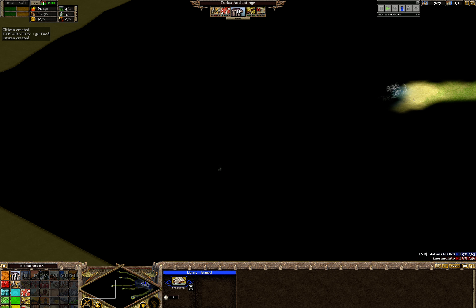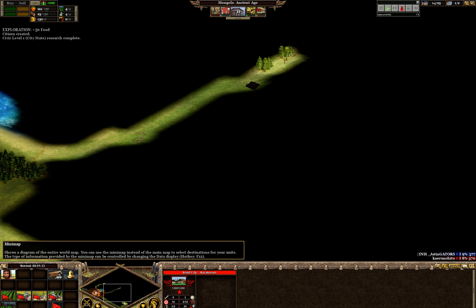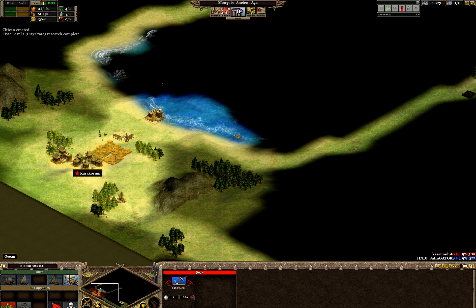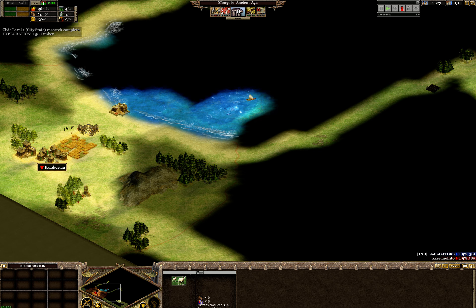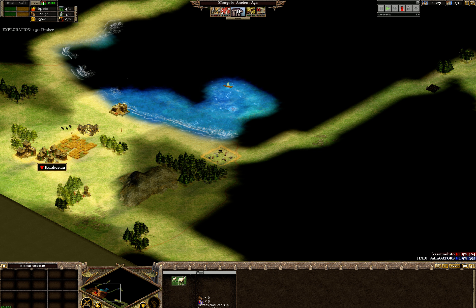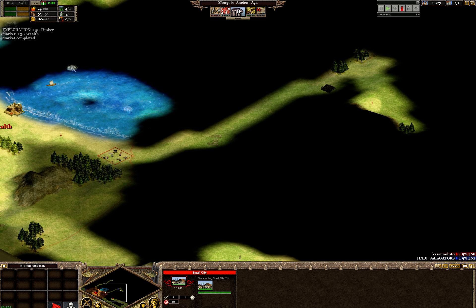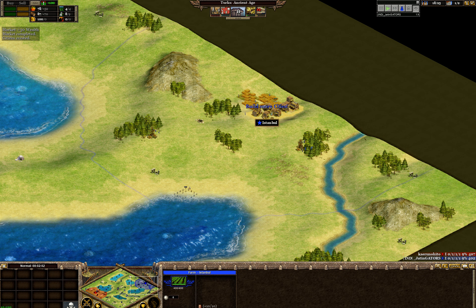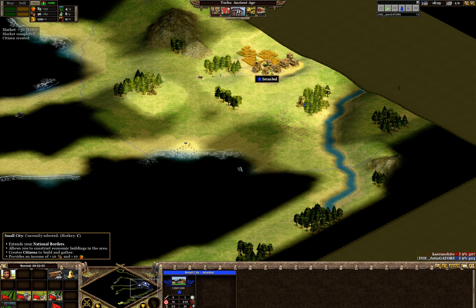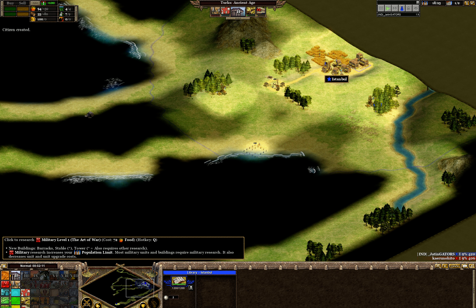Then both of us are busy scouting. I have four villagers and a scout scouting, and Halen has one villager and two scouts. Halen has built a dock, started scouting the lake, and is also getting a market. He has furs and wool right there - fur is really good for Mongols because they will typically go on a horse archer raid the moment they reach classical age. On my side, I am a little late for the dock because I spent my resources on the civic.